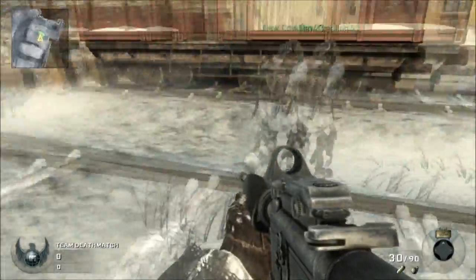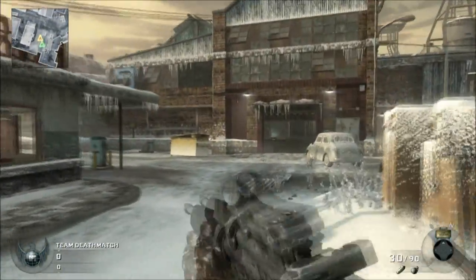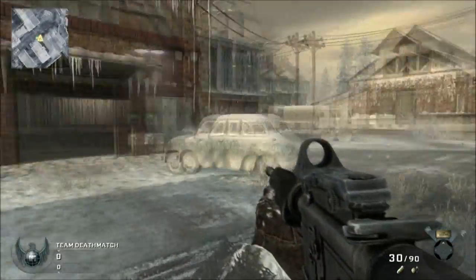So we start off back by this train station here — this is the Black Ops spawn area. Let's go ahead and do what we've been doing with the other maps here and just run right up the middle.